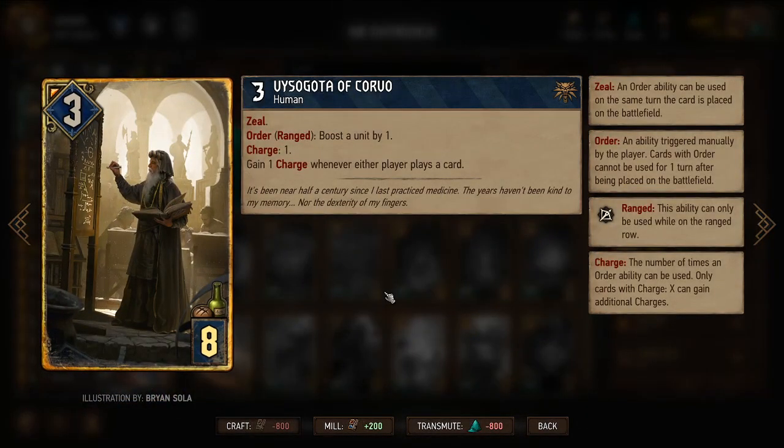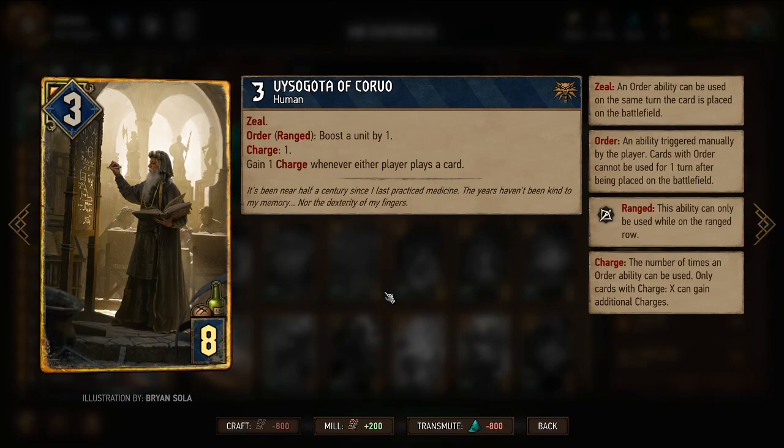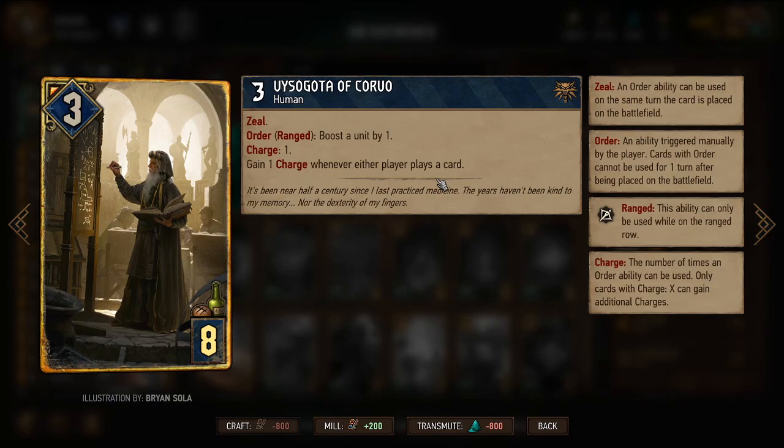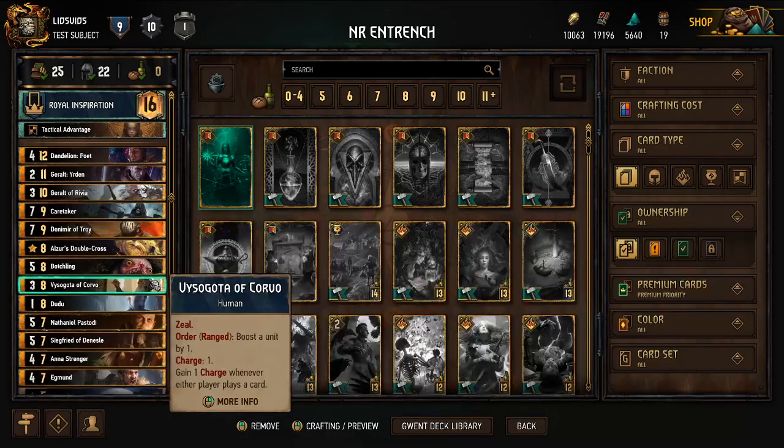Corvo is normally one of, if not the strongest card in my usual Northern Realms setup, because he boosts at least twice per turn, and you can stockpile those as orders, waiting to use them on a particular card you want to boost all at once. The longer he's on the battlefield, the more charges he gains, so resilience will help him a lot.